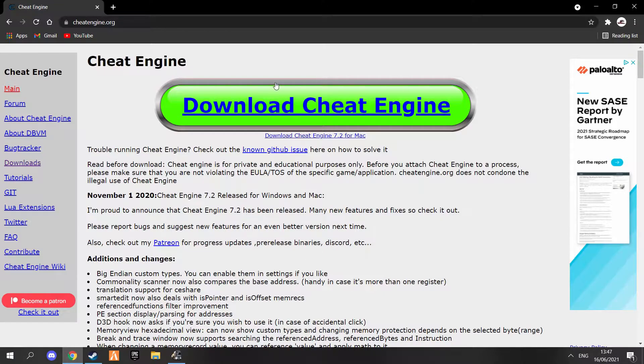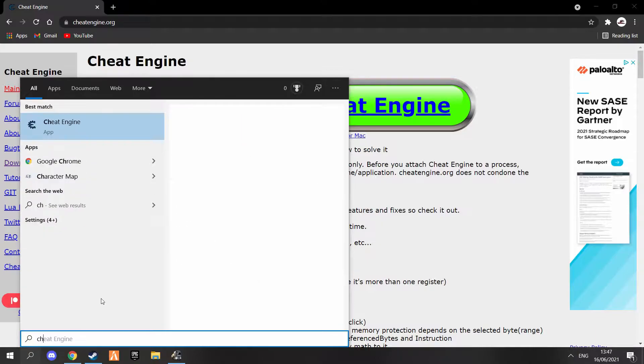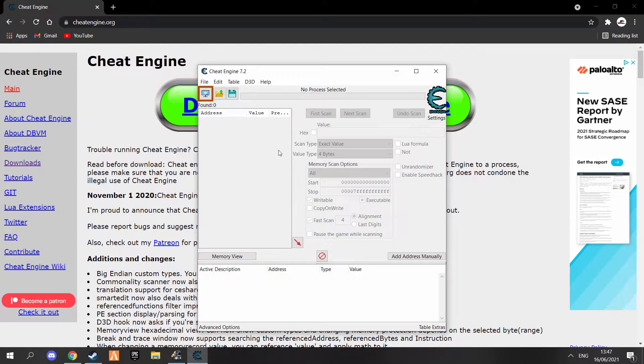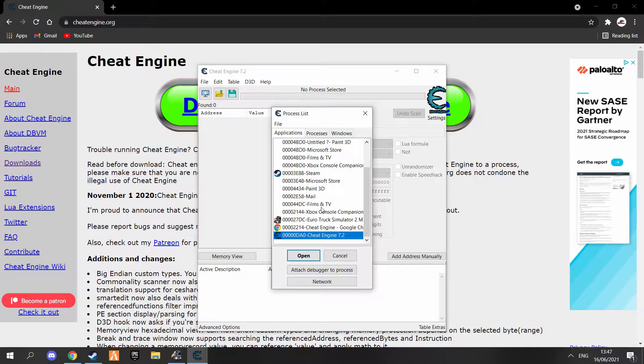First of all you want to download Cheat Engine. I have it downloaded already, I'll have the link in the description. Open it up — so I'm going to get Cheat Engine up here. You want to press here and then press Euro Truck Simulator. If you're on Trucker's MP press Euro Truck Simulator 2 as well, and if you're on American Truck Simulator press American Truck Simulator.